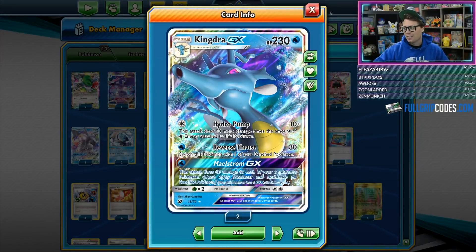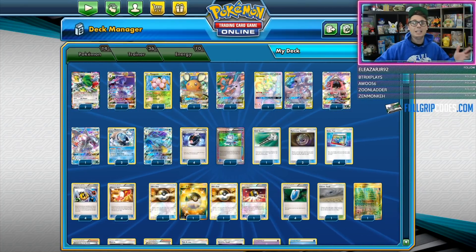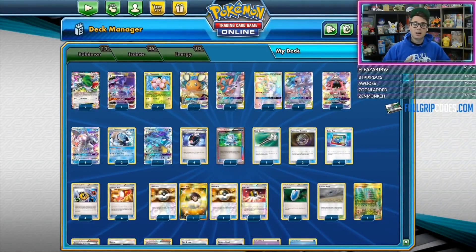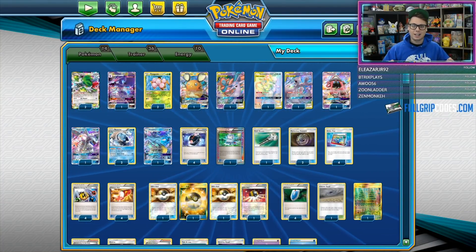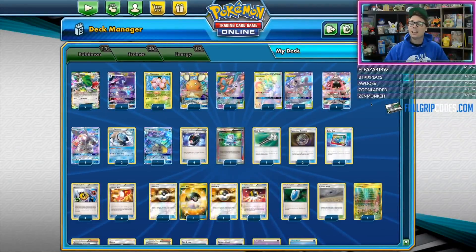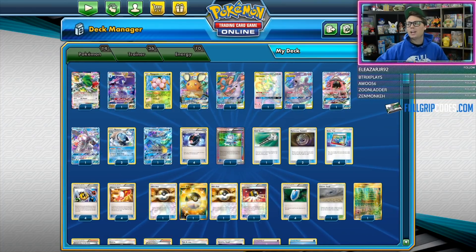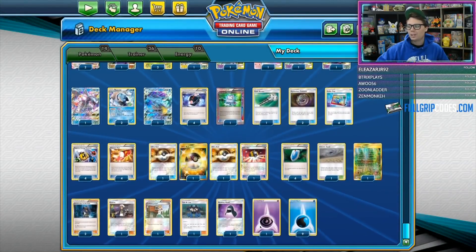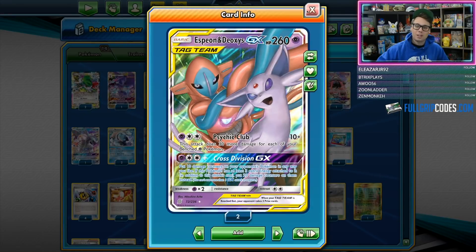And let's not forget about Kingdra GX, the heaviest hitter in the deck. One of the reasons to run Archie's Blastoise with Mewtwo and Mew is because of the nearly infinite damage output. On paper, if everything goes correctly, Archie's Blastoise is pretty much an unbeatable deck — almost invincible because of its ability to get a Turn 1 Cross Division GX. If you're playing against any deck that wants to set up Pokémon on the bench, that could just get overrun by a Turn 1 Blastoise accelerating water energy onto Mewtwo and Mew, manually attaching the one Psychic in the deck, and then copying Cross Division GX from the discard pile.